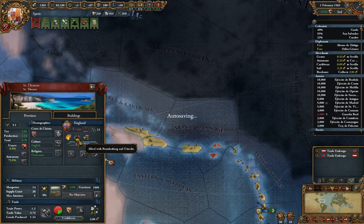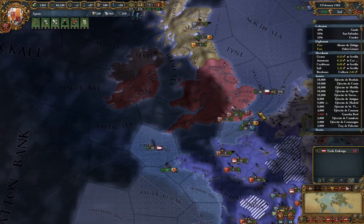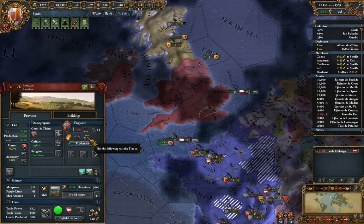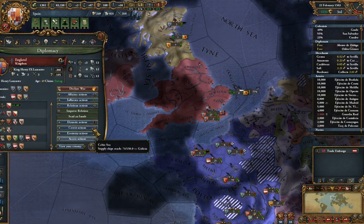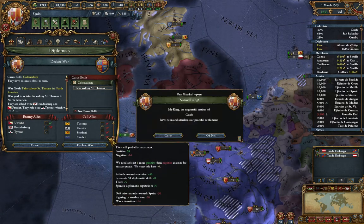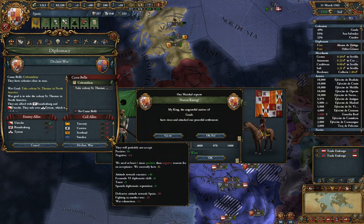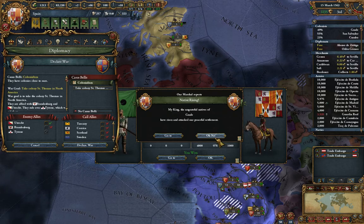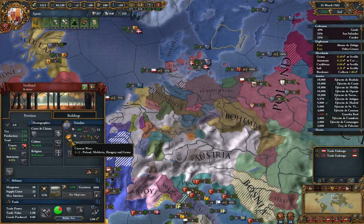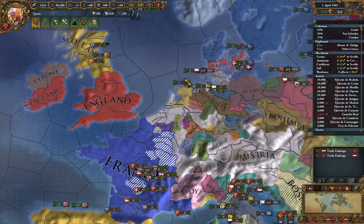When does our truce with England expire? Our truce with England has expired. So in theory, we could go and beat up on them again and take some stuff. They seem to be involved in a war themselves at the moment. So if we did declare war on England, Venice would join — but I don't really care. Why wouldn't Sweden join? Because they're in a war, they've got a defensive attitude. Why have they got a defensive attitude? We're not going to fight you. Well, we'll wait for them to come out of their war. Who exactly is Sweden fighting? Poland, Moldovia, Hungary and Genoa. Lots of wars going on.